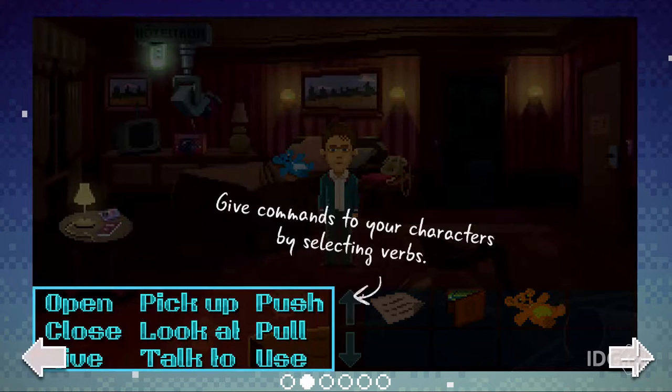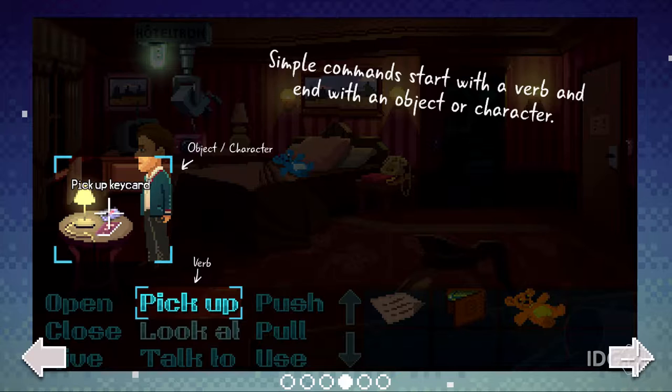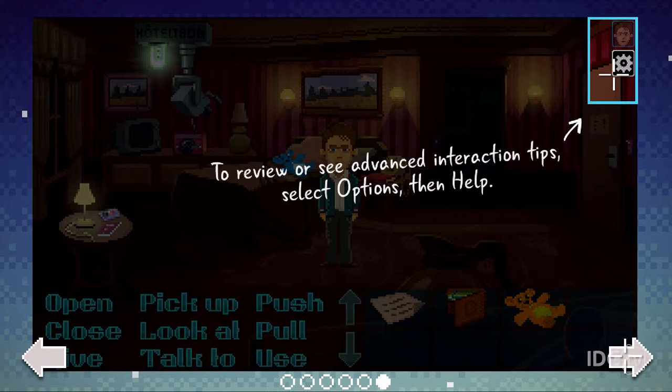This is a Kickstarter game from two or three years ago. It is Ron Gilbert and co making a Ron Gilbert style game. He worked on Maniac Mansion and a bunch of other classic 90s adventure games, as well as some newer stuff like The Cave. As you can tell from this tutorial, it's a very 90s adventure game.